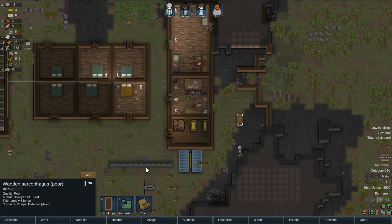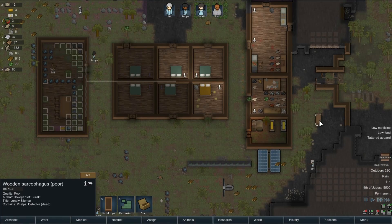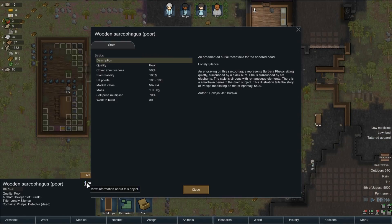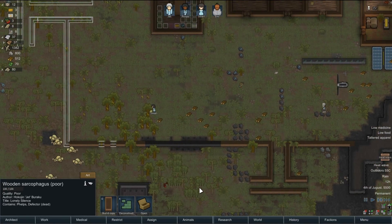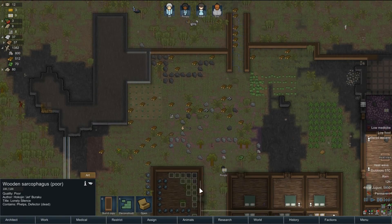At least one of our colonists can have a place of honour. That's the engraving on this sarcophagus — it represents Barbara Phelps sitting quietly, surrounded by a black aura. She is surrounded by six elephants. The style is sinuous with Romanesque elements. There is a small town beneath the main subject. This illustration tells the story of Phelps meditating on the ninth of April, May 5500. Excuse my poor reading — you don't think I took English literature at school.